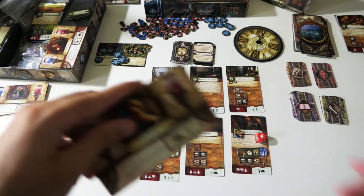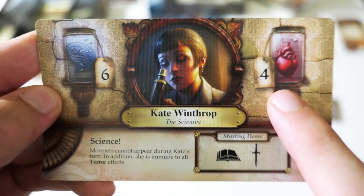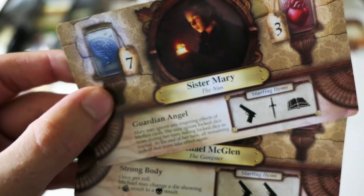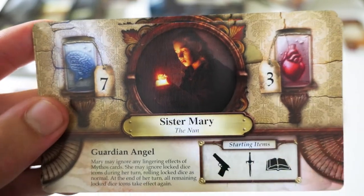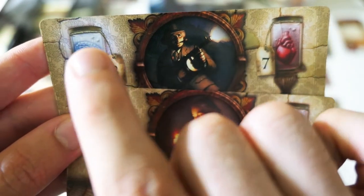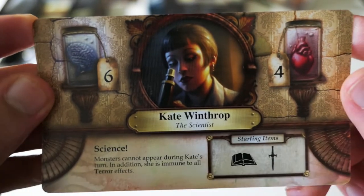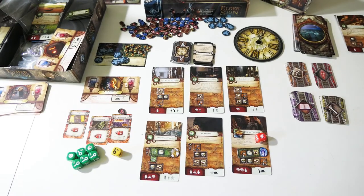This was the character I used in the game — I played with Kate Windrop. She's got six sanity and four health, which makes her a pretty good character. In my first two games I played with two other characters, and I don't recommend choosing those for solo games because they're just too weak. Three sanity or three health is too little — you need at least four or six, like on Kate's card. Those stats are much better.